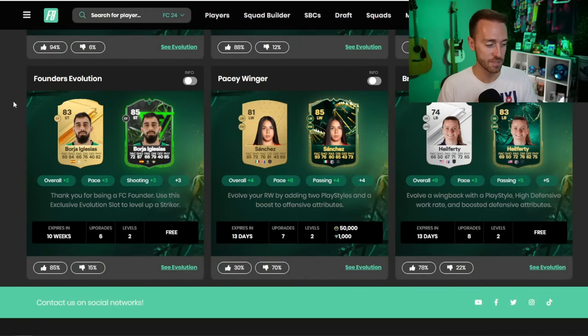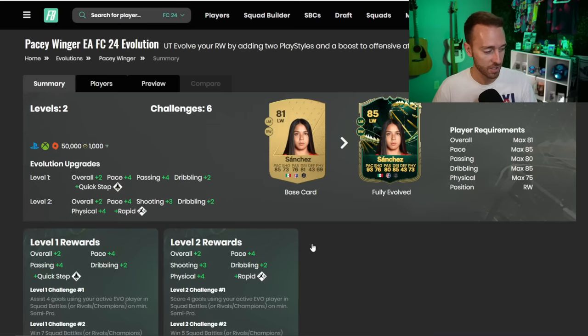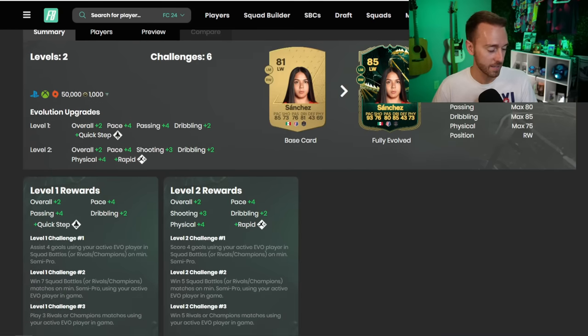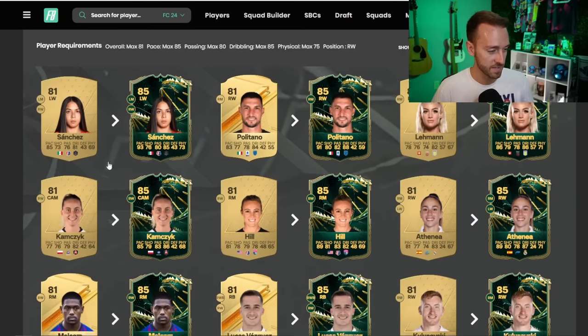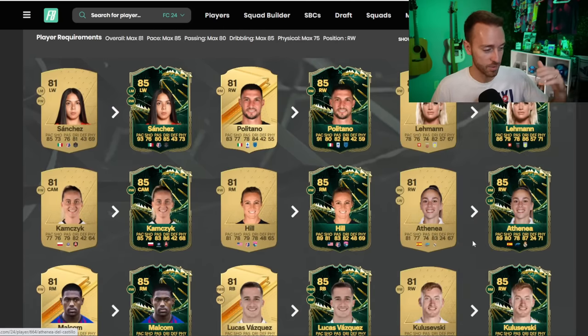The problem is it costs 50,000 coins. A lot of these cards are pretty cheap or you may have them untradeable, so 50k if you're going to trade for it and then do the evolution. We only have about 13 days to get this one done, and there are a lot of downvotes on it on Futbin just because it costs a decent amount of coins. But the Rapid and Quick Step playstyles on this card are going to make it feel really good in game — those are really great playstyles. Players like Alicia Lehmann and Athenia with Women's Real Madrid links look very good.